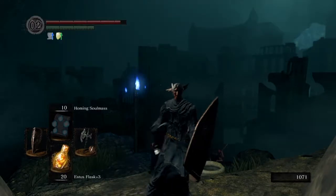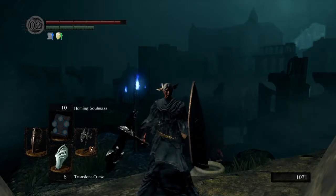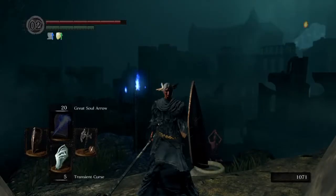Alright guys, here we are once again. That's New Londo Ruins in the background. Remember to equip Transient Curses - I've got 5. If you've been following this walkthrough you should have 2 to start with, and I'll show you where to get some more. I've also equipped 10 Homing Soul Mass, Great Soul Arrow, and 2 Soul Spears just for later on, because there are a few enemies in here that once you take them out they don't respawn. For rings, I've got the Bellowing Dragon Crest Ring, which increases damage from sorceries, and Havel's Ring for quick rolling.